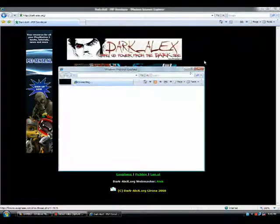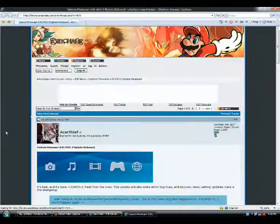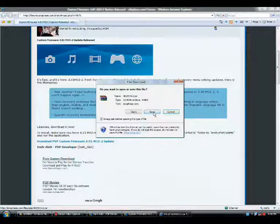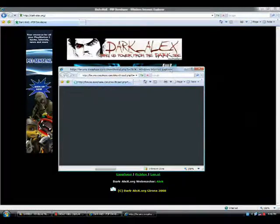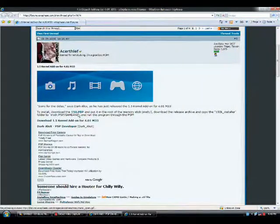Press here to open a thread. You must choose this download link and press it. You must save it — it's already there. Then press version 1 to open another thread. In the same cycle, you must have version 1.50 BB, which you can download from this link. Then download the 1.50 kernel add-on for firmware 4.0 and 3.3.